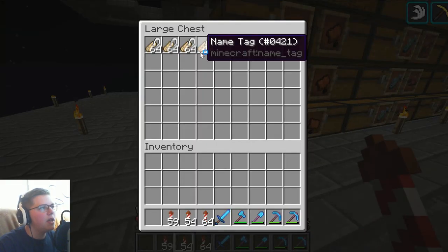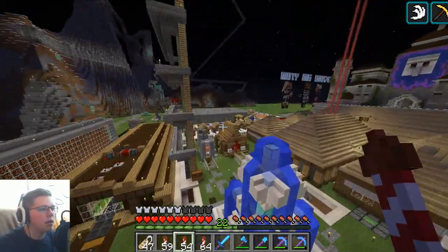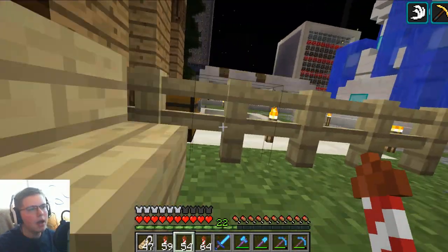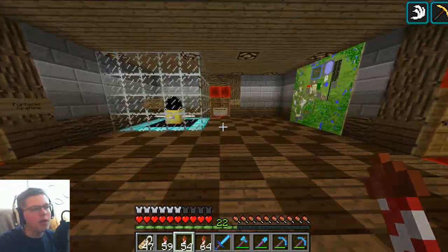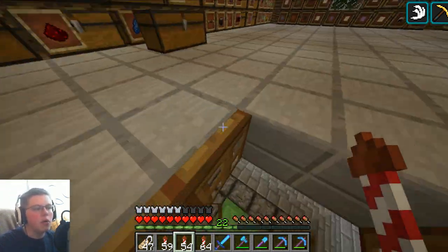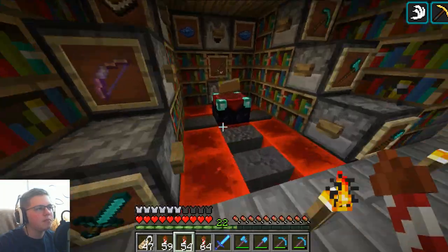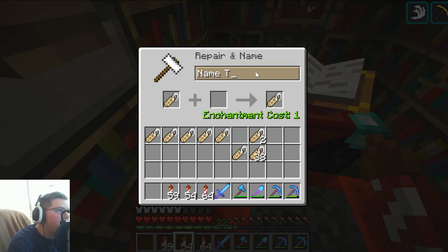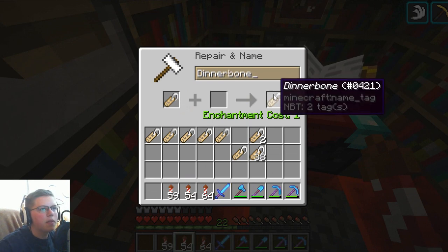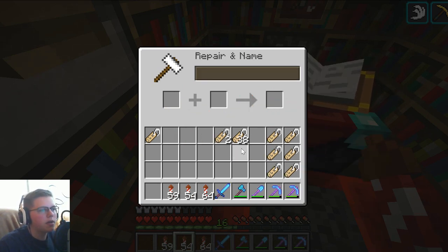We do have plenty of name tags at this point — a bunch to spare. We're going to name a bunch of them different things. The two I'm looking at: naming an animal 'Dinnerbone' or 'Grumm' makes them go upside down, and naming a sheep 'jeb_' makes them multicolored. Let's get out a bunch of name tags. I've got quite a few animals out there, so let's name — I have to make sure I spell it right — 'Dinnerbone.' Let's make about six Dinnerbone ones.